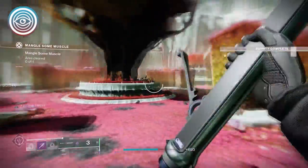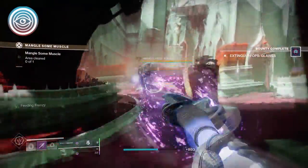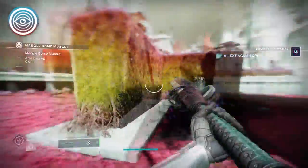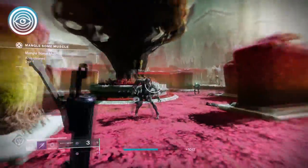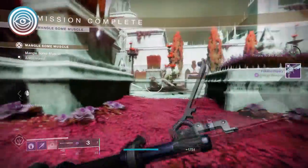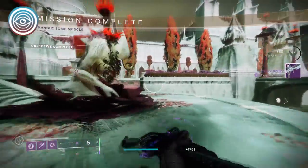Then we have another Origin trait called Psycho Hack. Sustained damage from this weapon lowers the target's damage output for a short duration. It's a really strong trait that I've found so much fun on the Glaive, as it means you can melee things and then it reduces their damage output. This does seem to be one of the stronger traits.